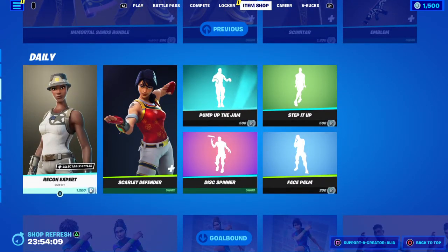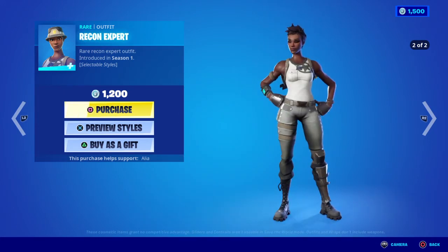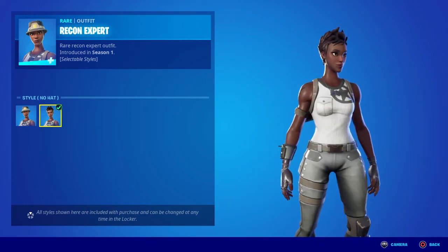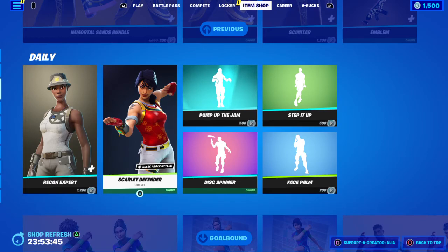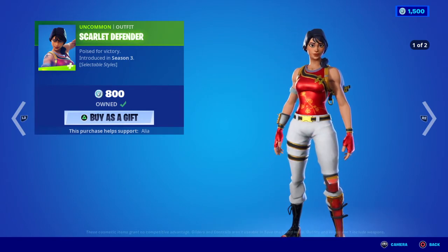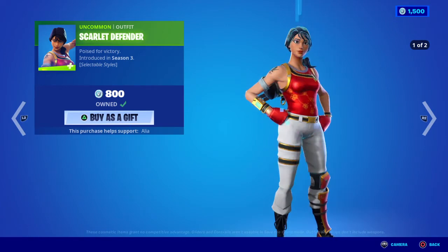Moving into the daily store — the return of what was an OG skin but not anymore: the Rare Recon Expert outfit. She has two subtle styles: the default with the bucket hat on, and the alternate without the hat. Also the return of the Scarlet Defender skin — "Poised for victory," first introduced in OG Season 3. Two styles: default with no hat, and the alternate has a hat on. From what I remember, this is the Chinese New Year skin.